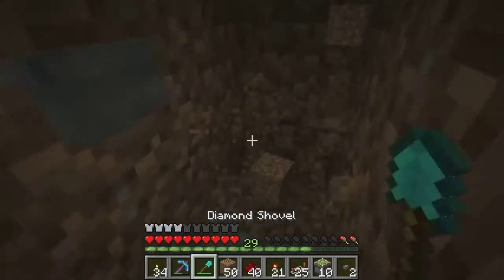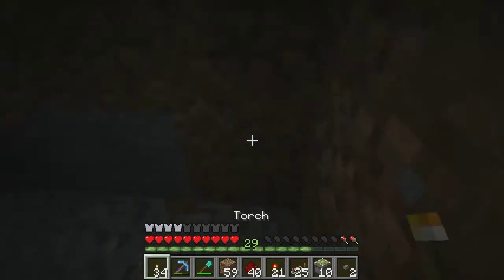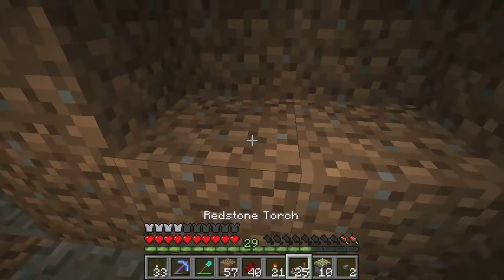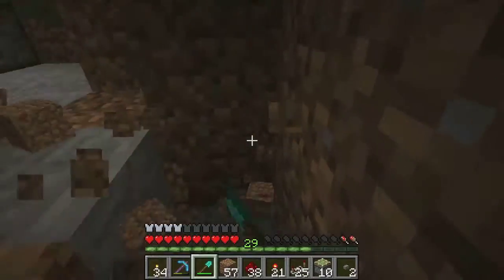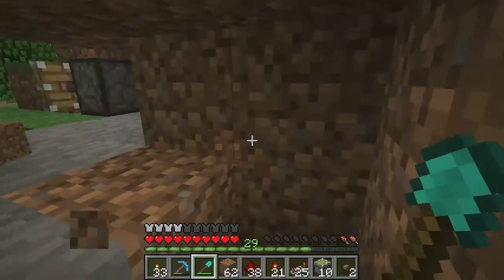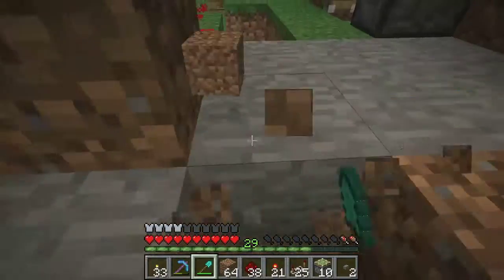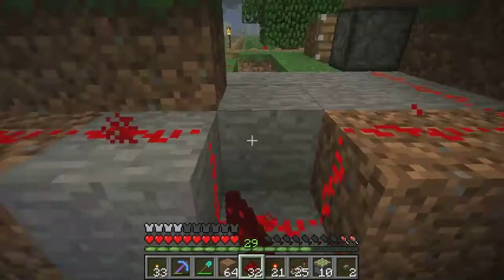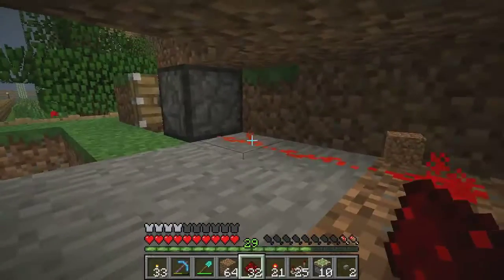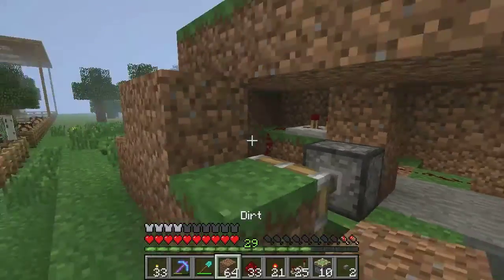Hook up your button, set up your redstone. Let's put some torches. Set up your redstone so that it reaches that piston — the same piston that toggles the switch basically. There we go.